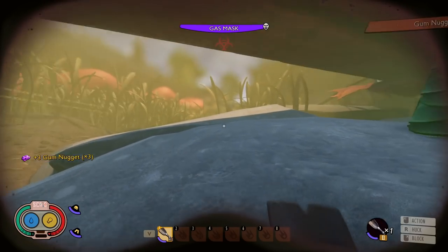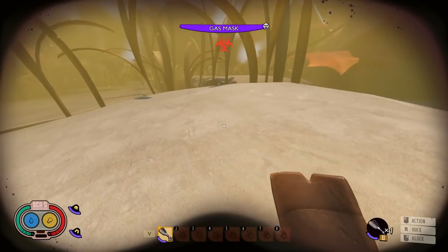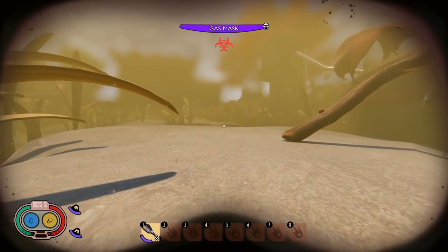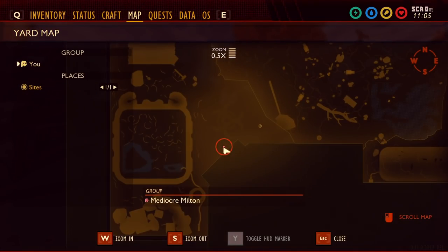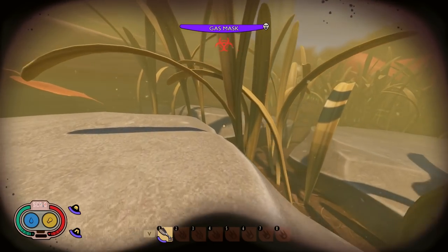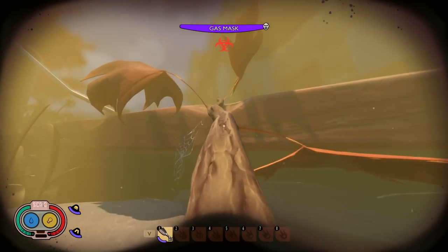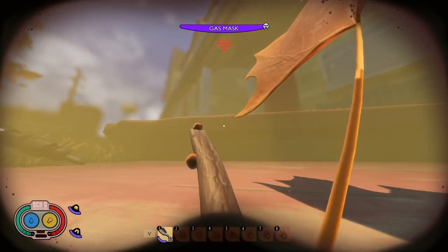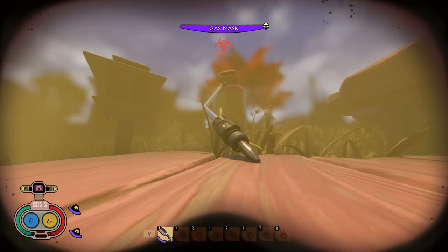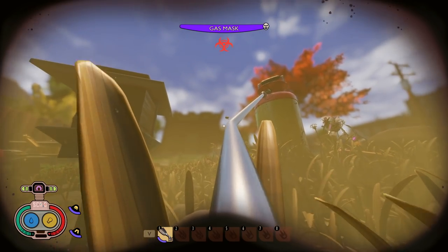Now that we've got the gum nuggets, we want to go over to the weed killer container and get up on top of it. You can get up here by climbing up this stick over here. We are right here on the edge of the deck, and you can get up here by these rocks — there's a rock over here you can jump up onto, then come up onto this stick, and walk up here to the nozzle on the handle of the weed killer.